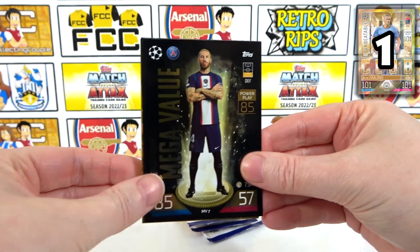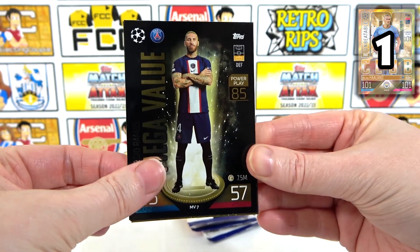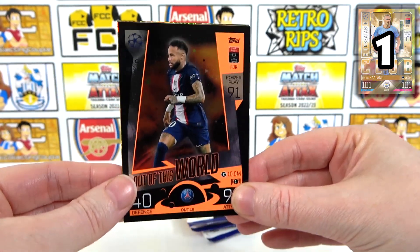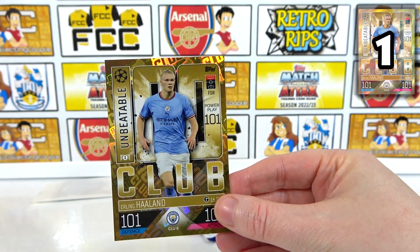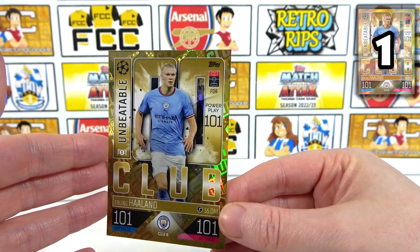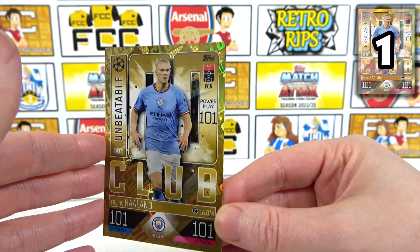We have a mega value Ramos and that looks like a 100 Club — that actually might be very tasty. Is it? I think it might. We have an out-of-this-world Neymar and it is... it's a 101! There we go, that is more like it isn't it? Look at that — 101 in attack and defence, unbeatable!